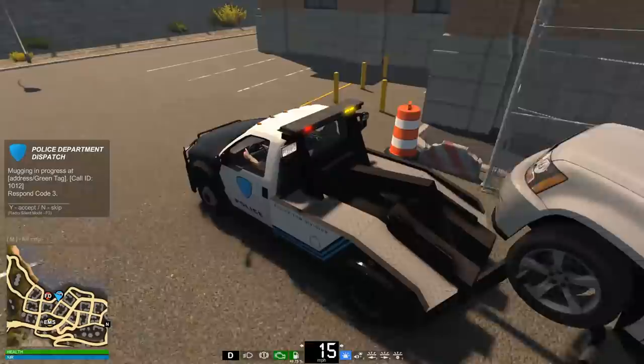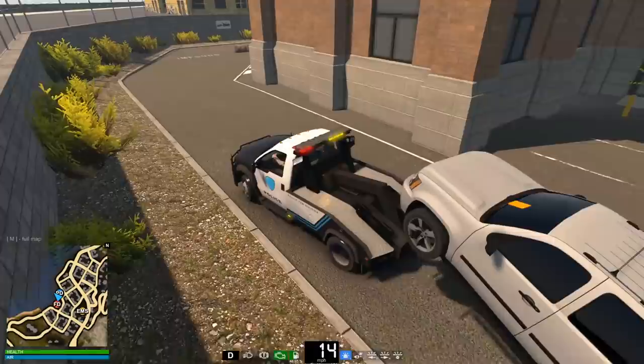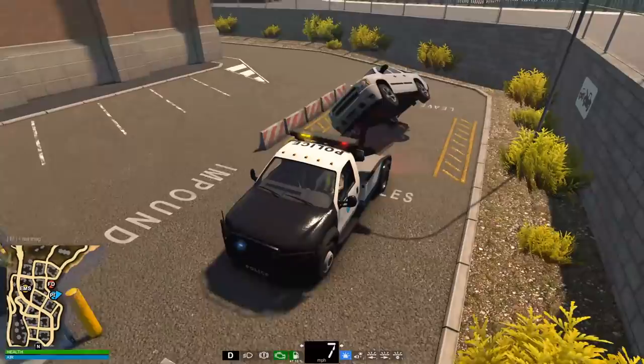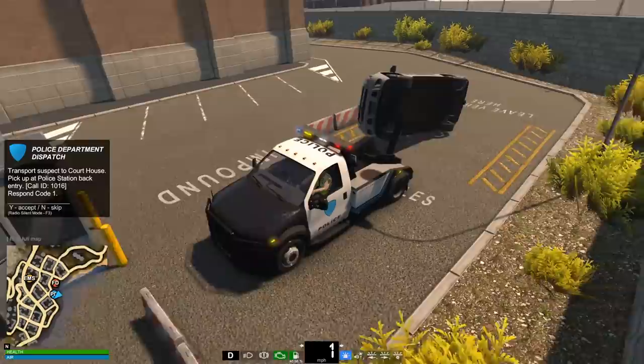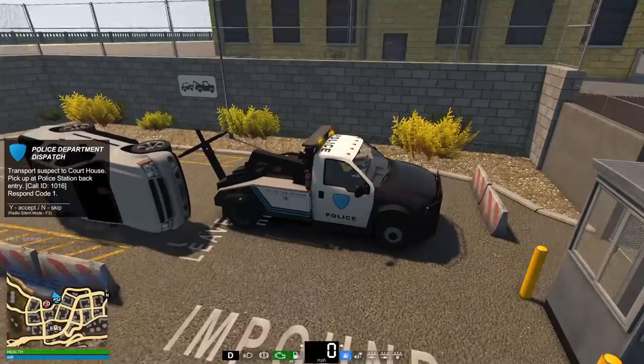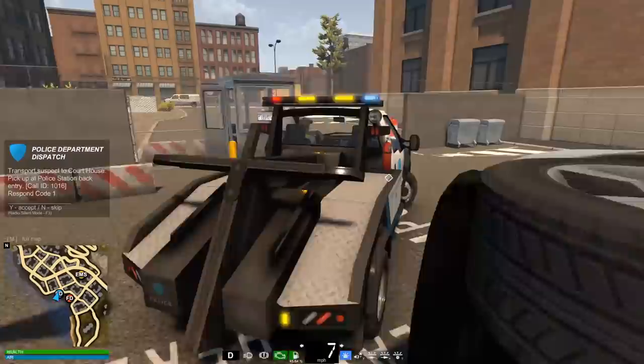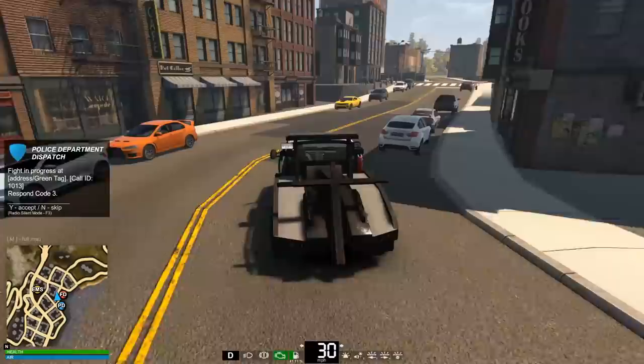This looks like an impound lot. Do I have a marker for where to drop it off? Impound - over here - they've added this! 'Leave vehicle here.' So we'll pull up and unhook it here. The guy's gonna be really ticked off when he shows up and finds his car flipped over back here. But yes, we do have an impound lot - that is so cool!